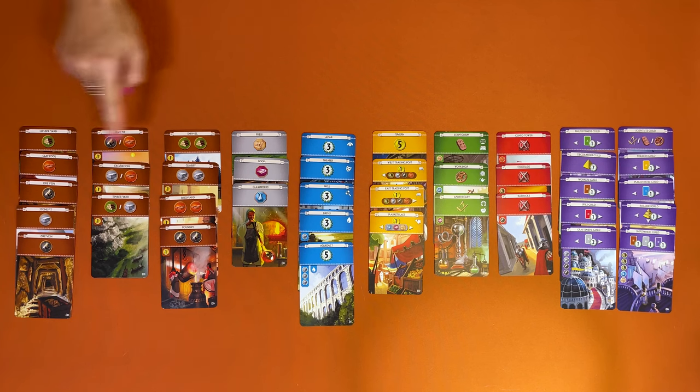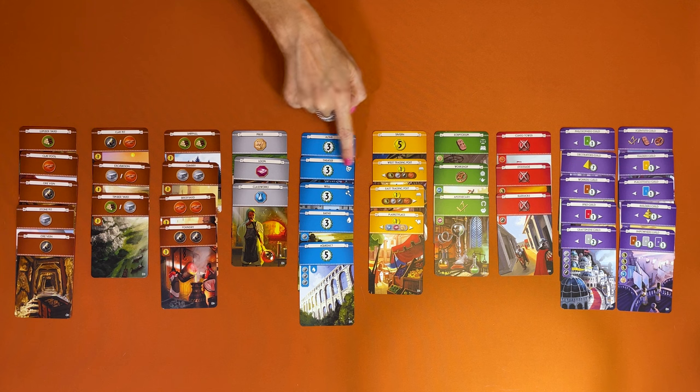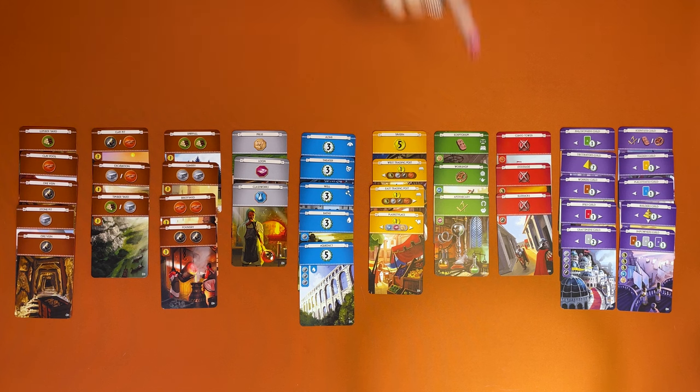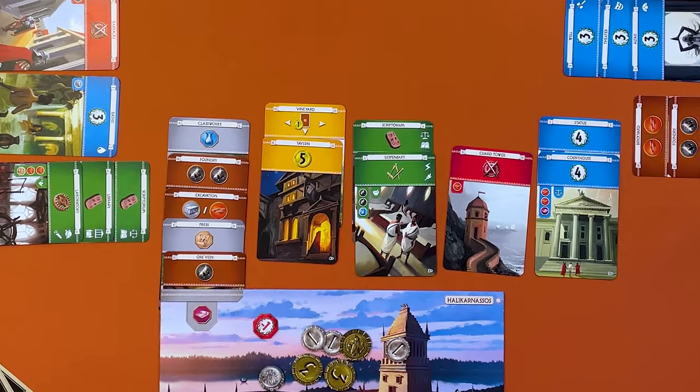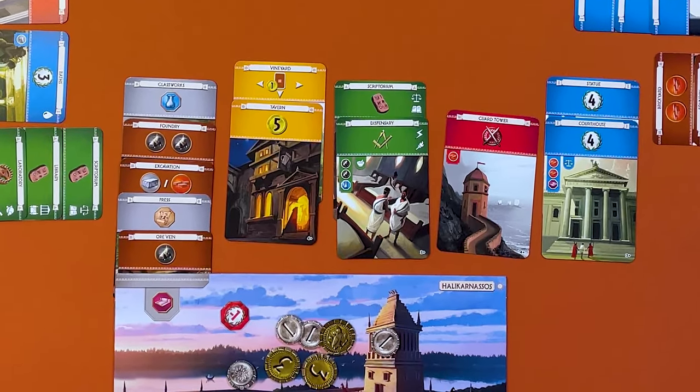In Seven Wonders, you play a city-state, competing to become the most powerful civilization. You compete against other players by collecting cards which represent the resources, structures and wonders you can add to your civilization. As your civilization grows through three ages, your buildings combine and become increasingly more rewarding and you develop your city's military, science, commerce, special abilities and earn gold. All these score points and at the end of age three, the player with the most points wins the game.